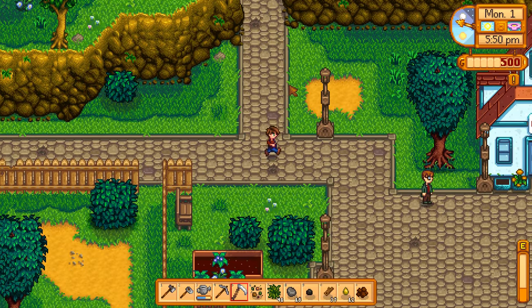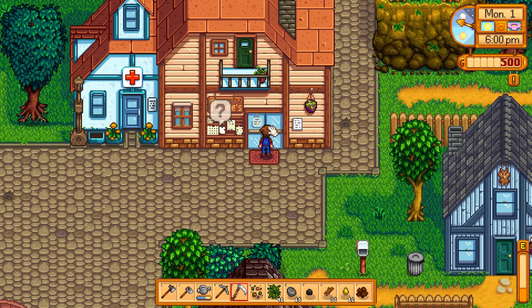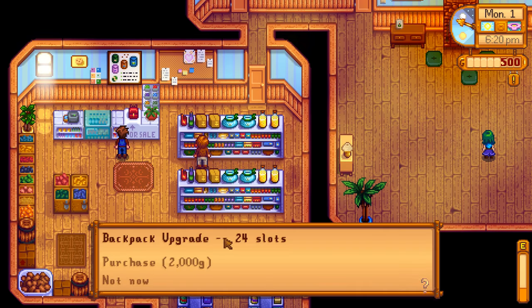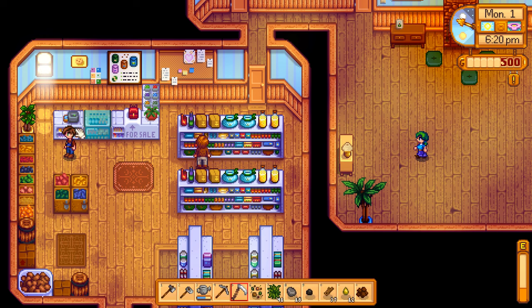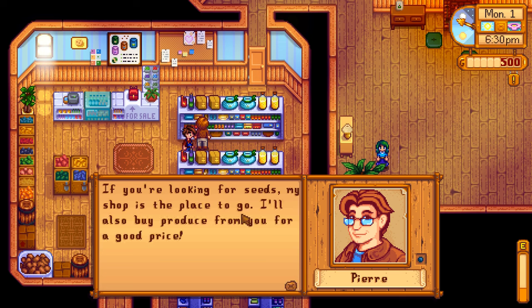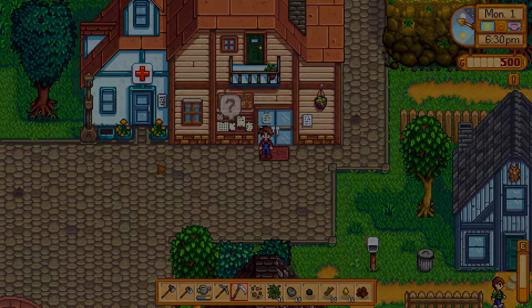That doesn't look like the town. What is this — for sale? Backpack upgrade! I don't have that kind of money. Not enough money. 'Come back to Pierre's — tending the shop.' Oh, he's not there? Pierre! 'Hey, it's Mr. Igu, the new farmer. I'm Pierre, owner of the local general store. If you're looking for seeds, my shop is the place to go — I'll also buy produce from you for a good price.' So in other words I'll be selling stuff to him, but at the moment I don't have anything to sell.